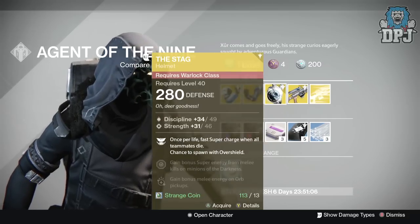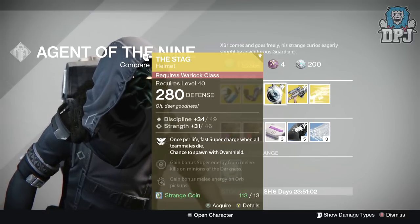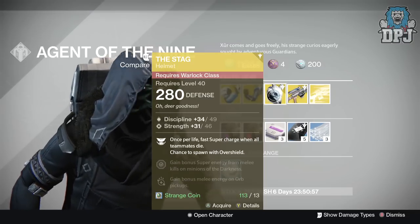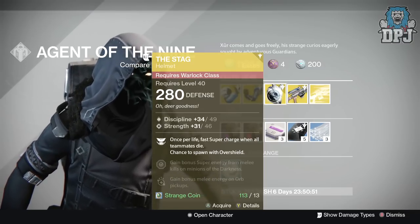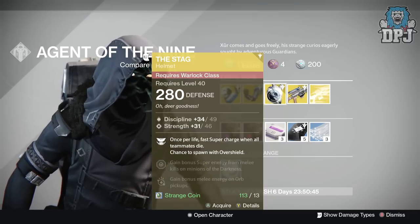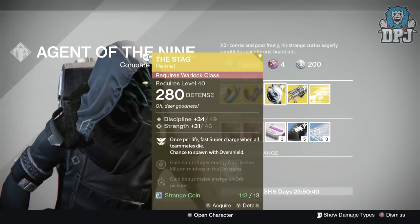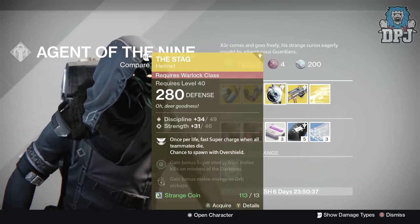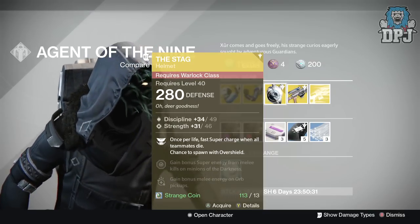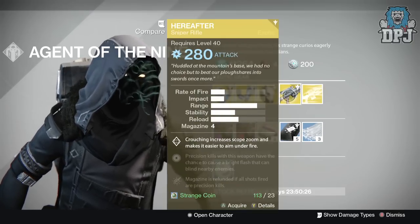For the Warlock we have The Stag helmet — I actually don't have this, I may buy it. It offers 280 defense, 49 discipline and 46 strength, costing 13 strange coins. Mods are: once per life fast supercharge when all teammates die, chance to spawn with full shield, gain bonus super energy from melee kills on minions of the darkness, and gain bonus melee energy from all pickups. This is going to be a beast in Trials of Osiris — I've got a feeling you're going to see a lot of Warlocks rocking this Stag.